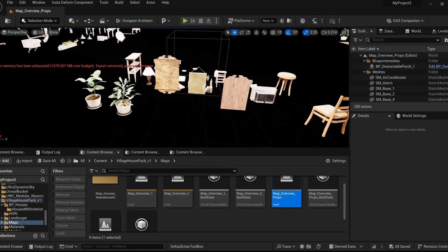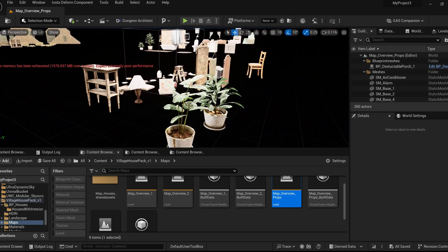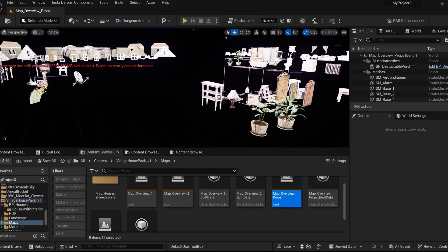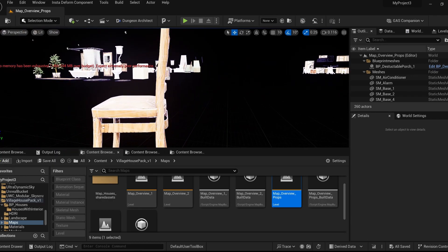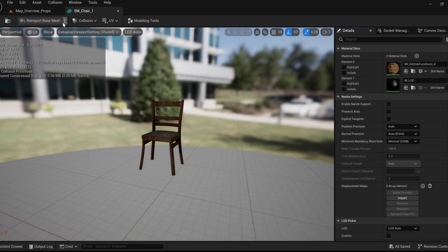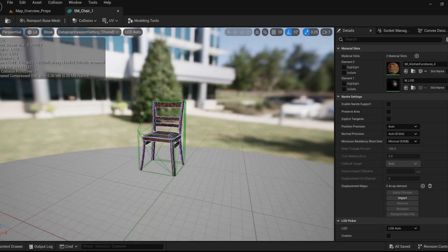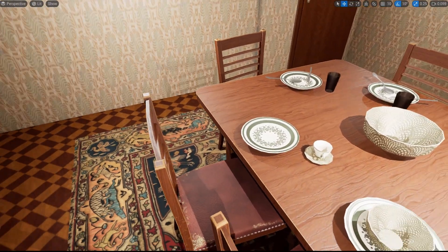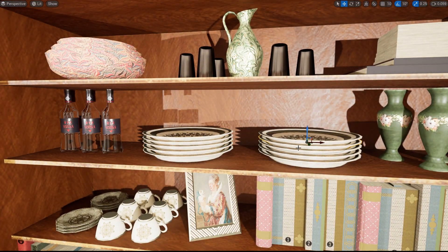There's another map and an overview — details are good. For collisions they are using complex-as-simple, although there are simple collisions for each mesh available.